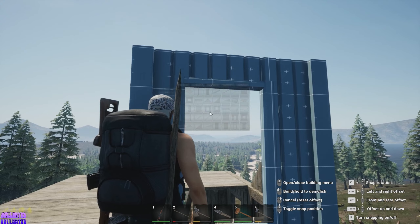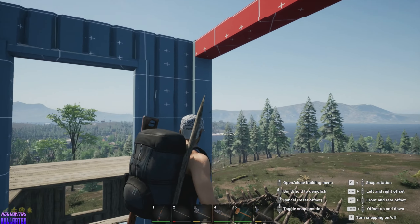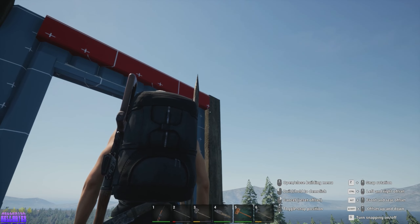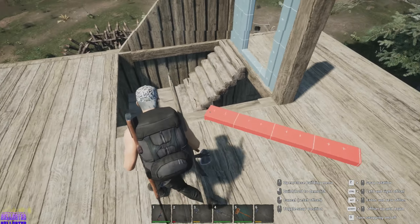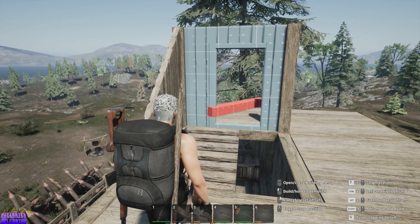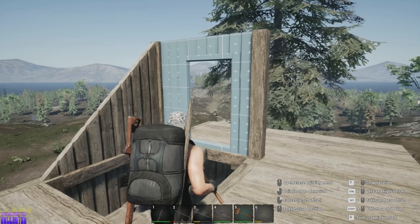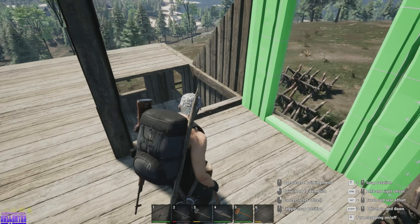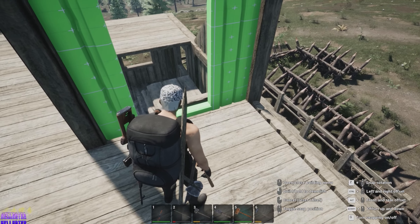Our sticks are good, get the boards. I need one more. Okay, let's try this. Use Z to spin it. Let's try and make a roof like this.